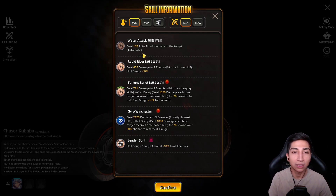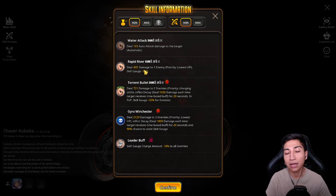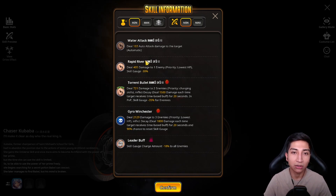We have her base skills on screen and we'll overview the max skills at Rank 7, the plus 6 skills, as well as the ignited skill set to see how she changes. Her water attack is the standard auto attack — deal 103 auto attack damage to the target. As for the tap skill, Rapid River: deal 405 damage to one enemy, priority lowest HP, skill gauge minus 30%. The tap skill is pretty niche and probably won't be used much in PvP.